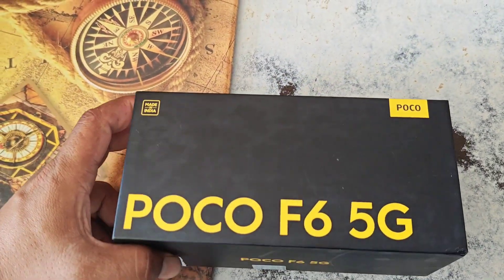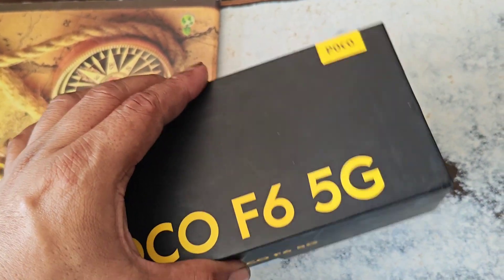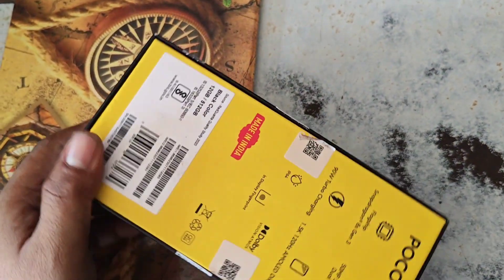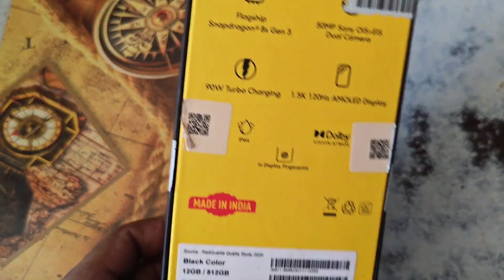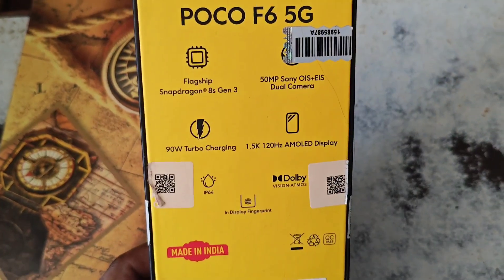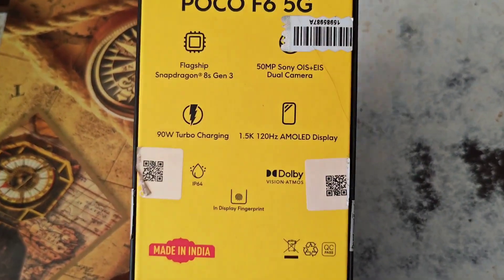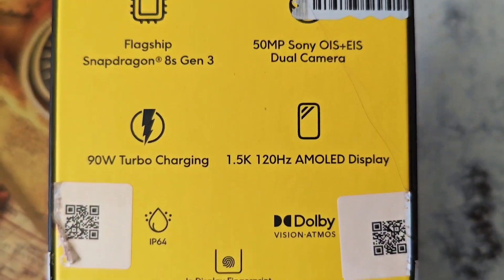Friends, finally my Snapdragon 8s Gen 3 Poco F6 — I gave you a community post a few days before, so now finally I have got it. This is Poco F6, it has 12 plus 6, 18 GB RAM and 512 GB storage, which is very big. Now you will get to see the content inside it.